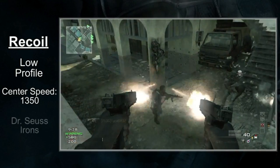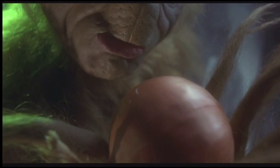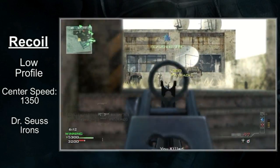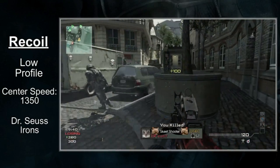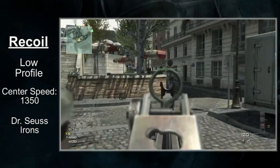Finally, we have the iron sights, which are really weird. I really don't like them. Are they usable? Sure. Do I think you should learn how to use them? Absolutely. Do they look like something from the world of Dr. Seuss? Most definitely. It's up to you if you want a sight to replace the irons — you'll have plenty of options to choose from. Up next are the attachments.